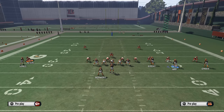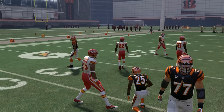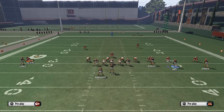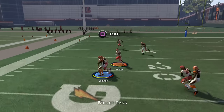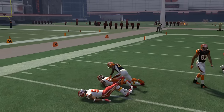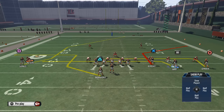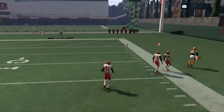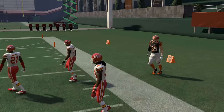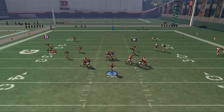For the reads on this play: the first read is out of the backfield — a simple read to Gio Bernard. If there's man coverage I typically won't throw it to him; it's mainly a zone read. But if you do throw it against man, step up in the pocket and wait until he cuts to the outside. Having a good back like Giovanni Bernard is key — in Madden Ultimate Team I recommend Theo Riddick as another good back to utilize.